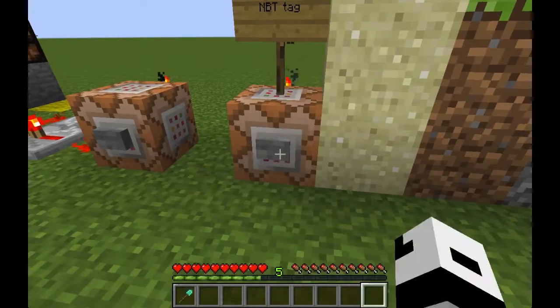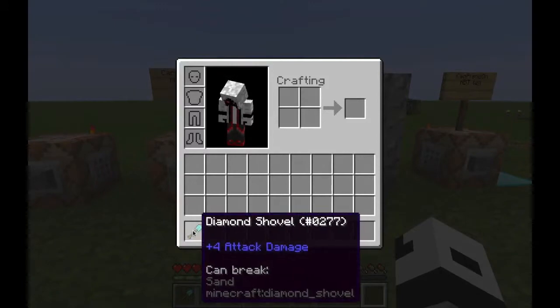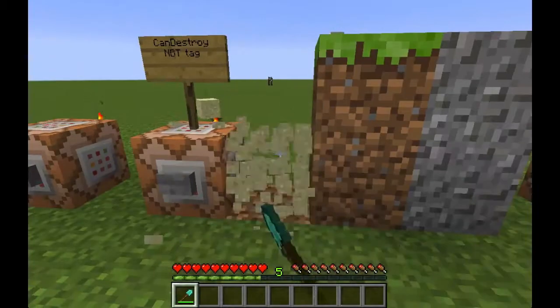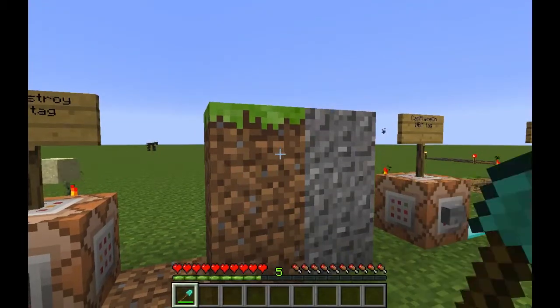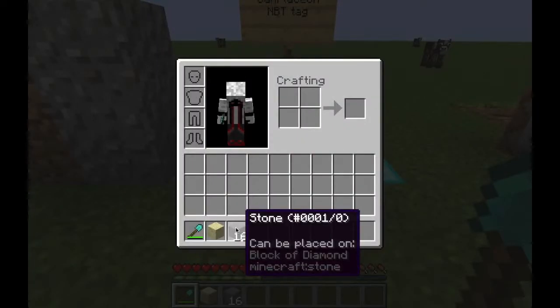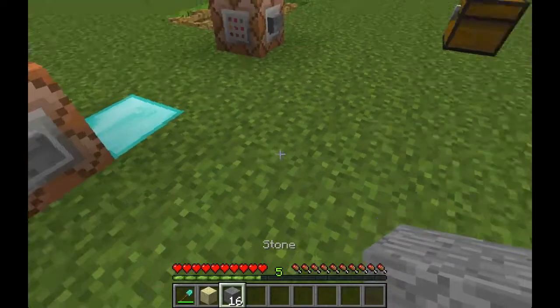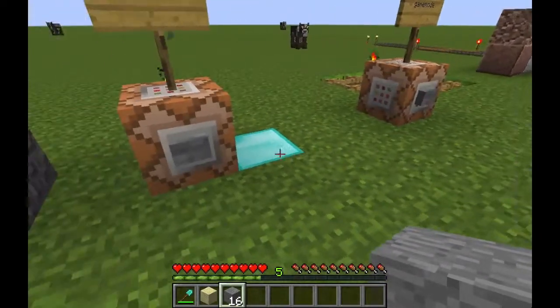Again very useful for adventure maps, you can now spawn items with restrictions, like can only break blocks of sand, and in order for it to work you have to be in adventure mode. You can also spawn blocks — in this case stone blocks — that can only be placed on diamond blocks, which is very useful for adventure maps.